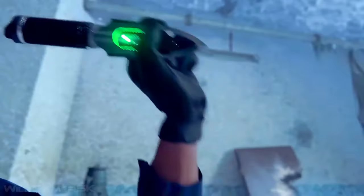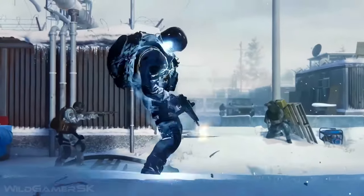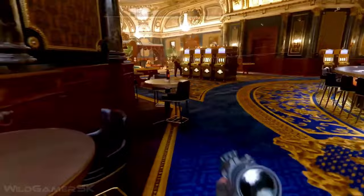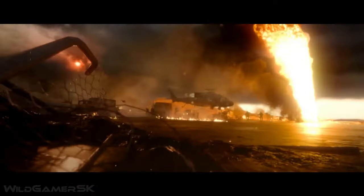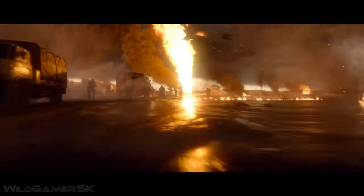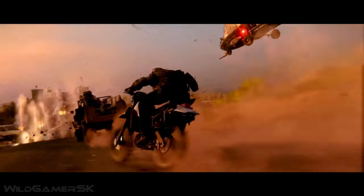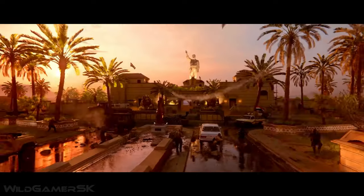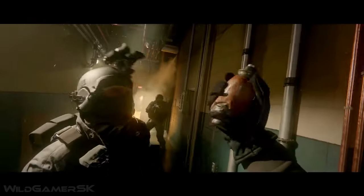Then there's the expanded high-contrast mode. This isn't just a rehash of the contrast options we've seen before. This mode gives players full control over how allies and enemies appear on screen. They can adjust colors, brightness, and even add a dark background for better contrast, making it easier for players with visual impairments to spot details. Plus, this contrast mode is available across both the campaign and zombies modes — a huge step forward in making sure that every part of the game is accessible.